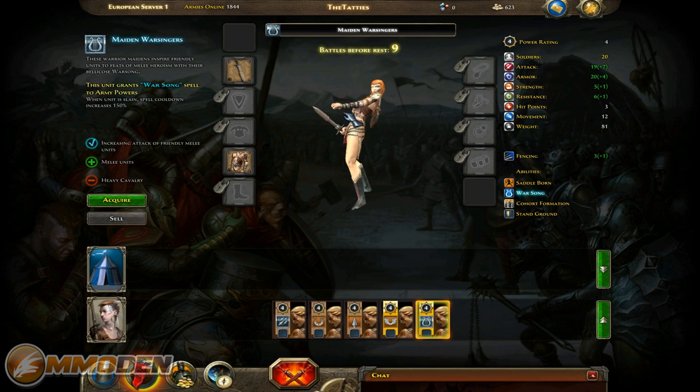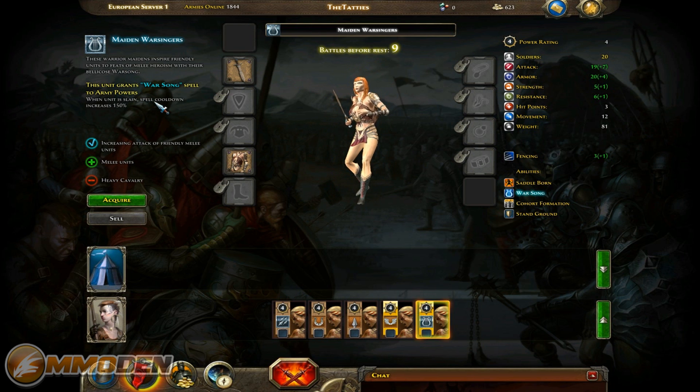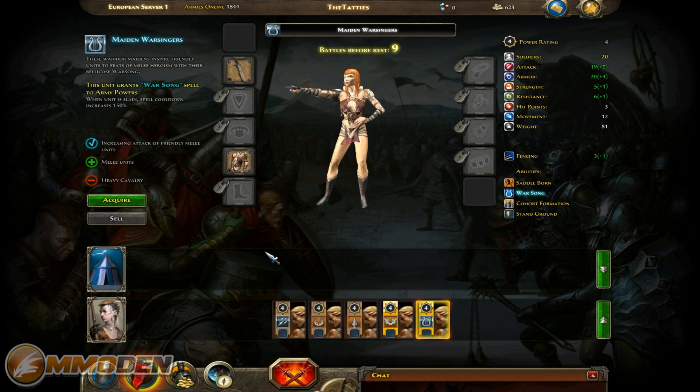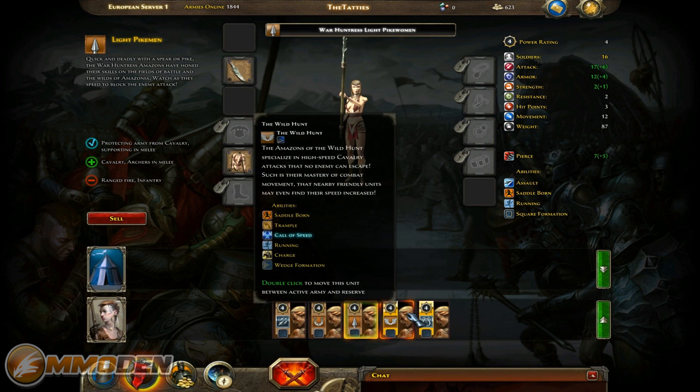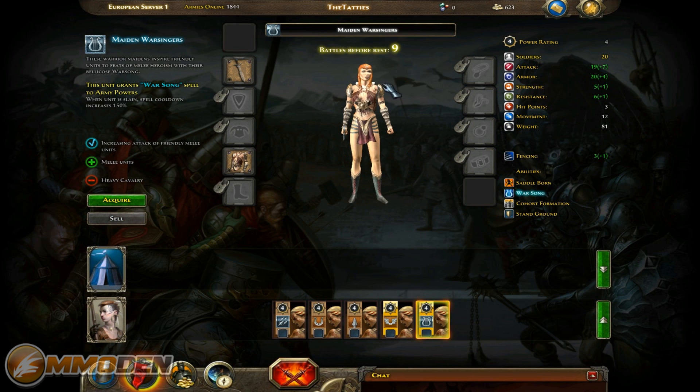You can see all my different units and my ability to equip them. This unit grants a war song spell to army powers when a unit is slain, and the spell cooldown increases by 150 percent. The war song lets you inspire and get additional attack for your units in battle. You can acquire this unit permanently for 500 gems - it will lose mercenary status and won't need to rest anymore. You can do nine more battles before needing to rest this unit, so it gets a little tricky with some of these units.